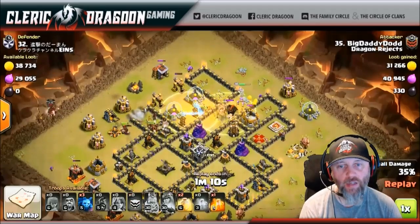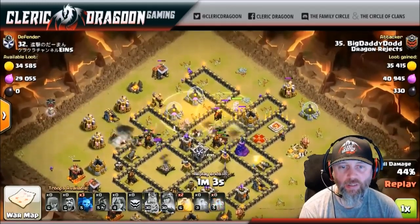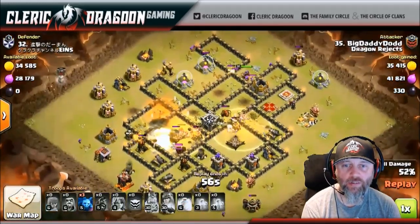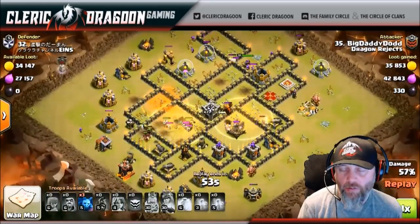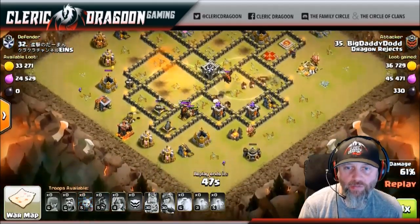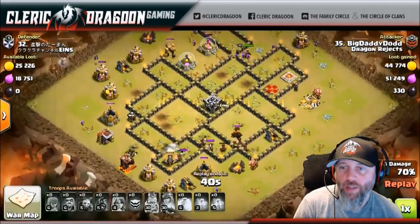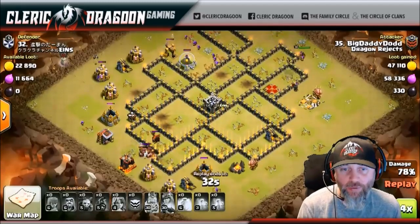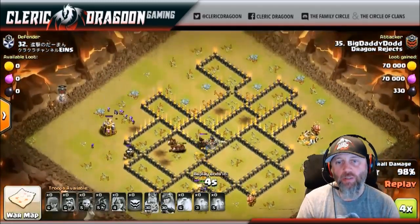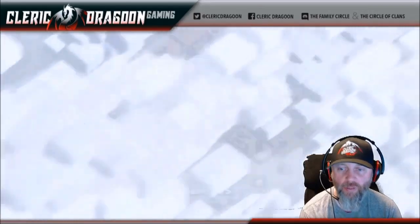As a hogger, you've just got to follow these guys with heals. They've got to have some heals - hog riders cannot stand a lot of splash. They're catching bombs coming in, it's looking rough right now, but he's got one more heal and there it is. Look how beautiful that is - he's blanketed everything. Those Archer Towers will not keep up with these Hogs. They'll take some down, but they just can't take them down fast enough, and the Hogs will beat them and move on. Excellent work, Big Daddy Dodd of Dragon's Reject. And as you've seen, the enemy CC was a Lava Hound - so this particular attack, if it's a cleanup attack and you know it's a Lava Hound, you know this attack is completely viable.